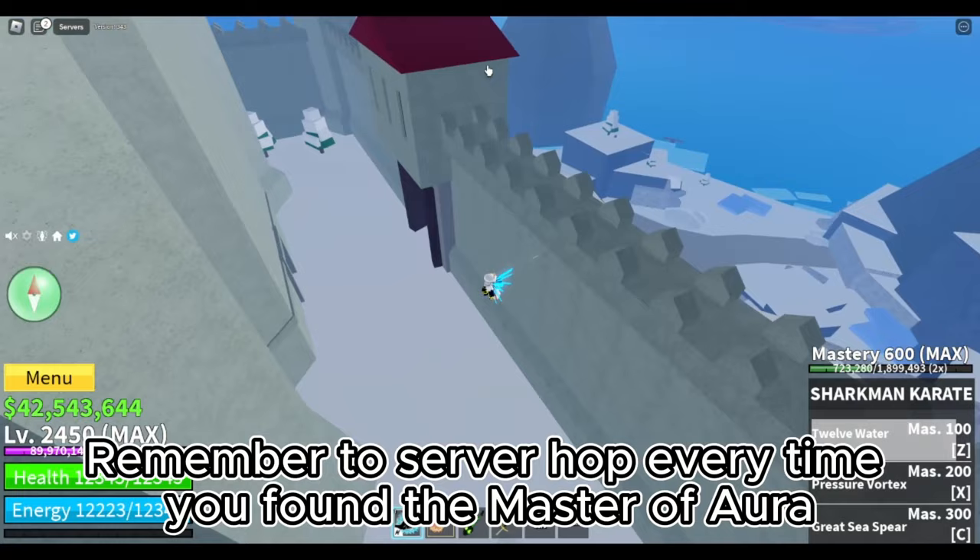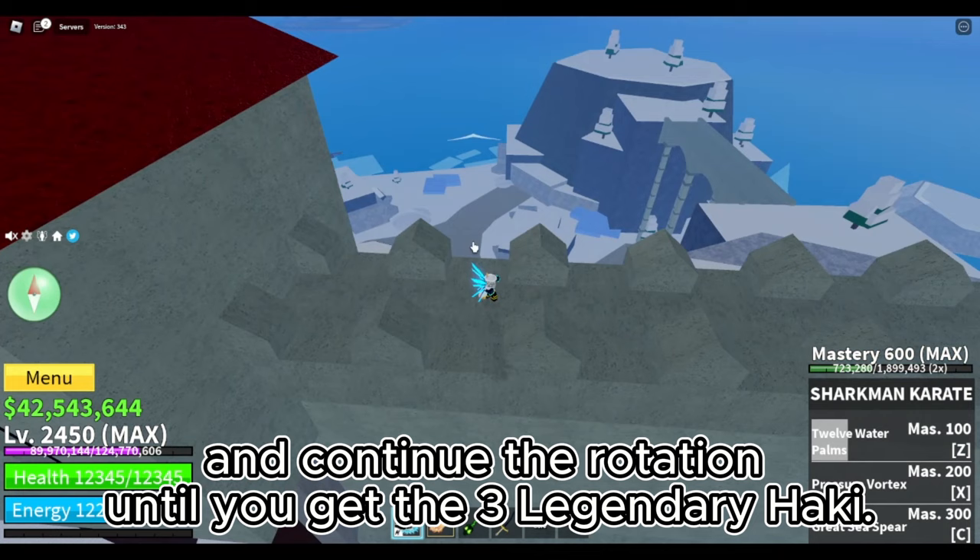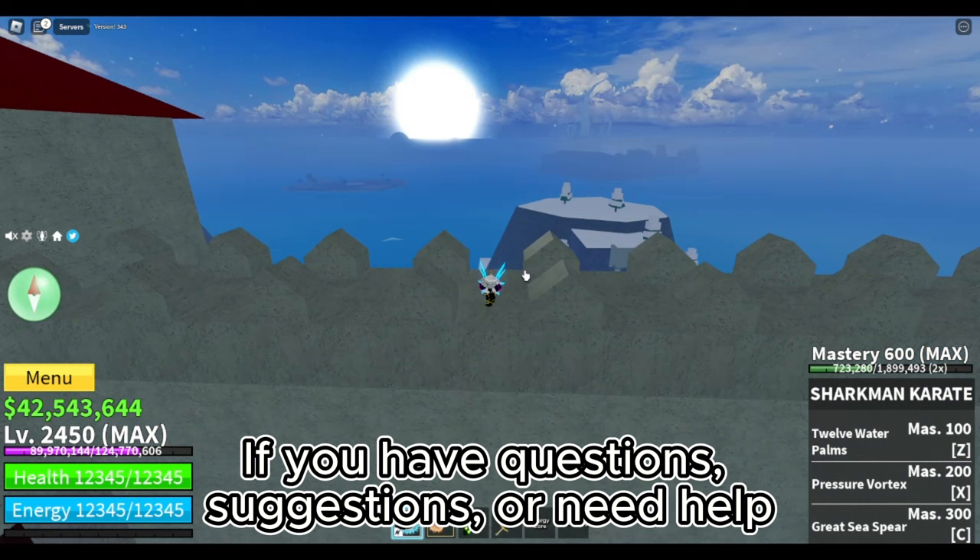Remember to server hop every time you find the Master of Aura, and continue the rotation until you get the three legendary hockey. That's it guys — if you have questions, suggestions, or need help, just comment down below. Thank you for watching, enjoy gaming, and keep on grinding.